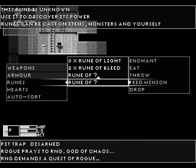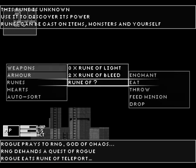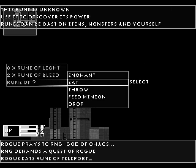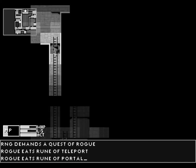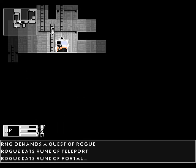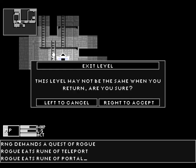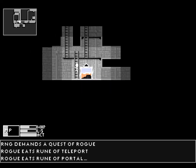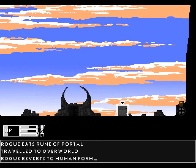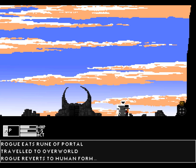Runes — runes of teleport, runes of portal. What's this do? I'm really curious — oh wait, this is the overworld? I'm not ready. Rogue reverts to human form.